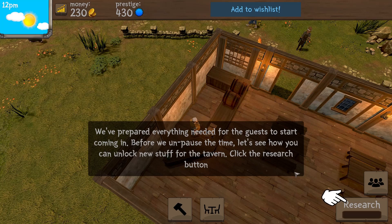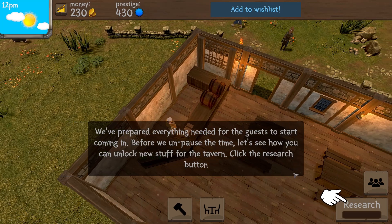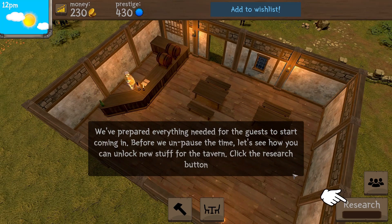We've prepared everything needed for guests to start coming in. Before we unpause the time, let's see how you can unlock new stuff. I'll move the camera — yes I can — and click the research button.